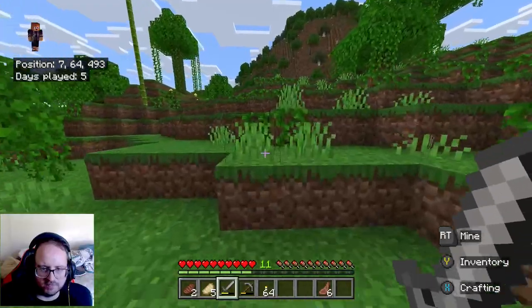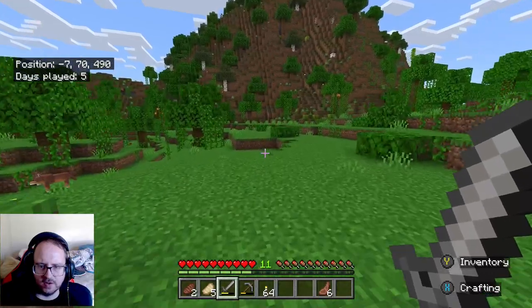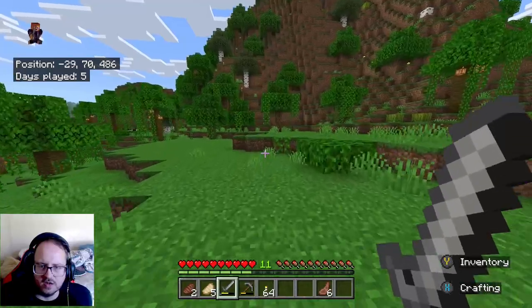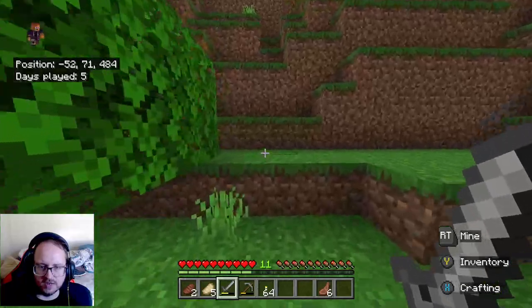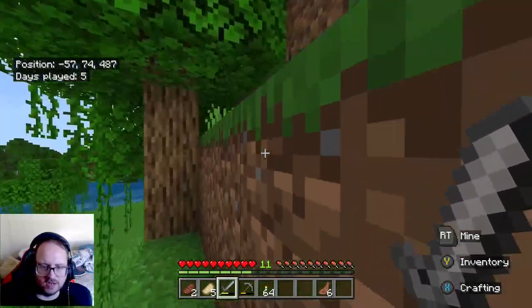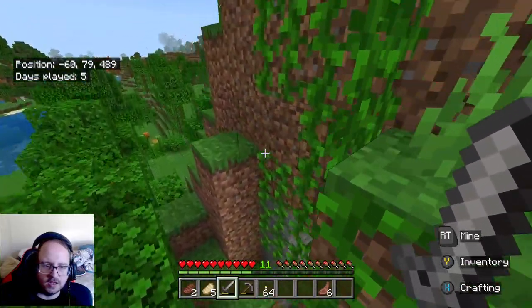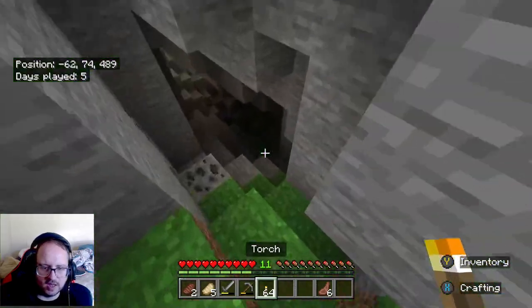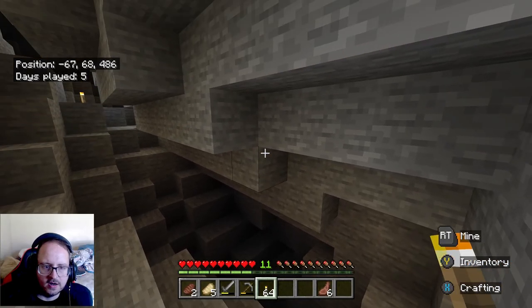We've got nothing really to lose guys. All right, you can see a torch from here guys — actually no, that's not a torch, that's a flower. Oh, look at that — torch is right in front of us. Good, we know exactly. We can go down though, because I know there's a cave down here somewhere. I didn't know about this part guys, I had no idea about it, so let's go down here.